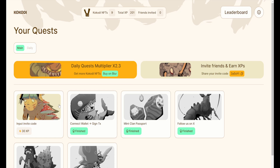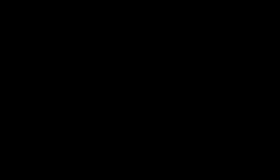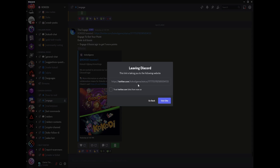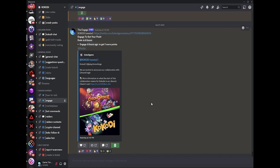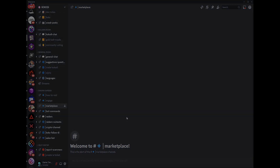There is a link to sign up for the platform in the video description, and if you input the invite code provided you will get a free boost to your experience points. Currently there is an engage event happening in the Discord which enables participants to collect engage points for sharing and engaging with Kokodi related social media posts. Details of how these points can be spent have not yet been released; however, one could speculate that due to this marketplace channel right here, participants may soon be able to spend these points directly for whitelists or on whitelist raffles.